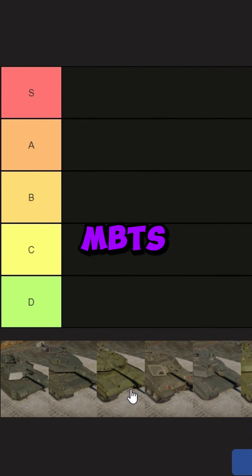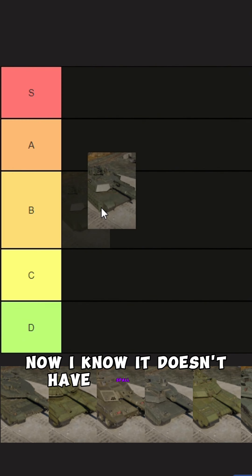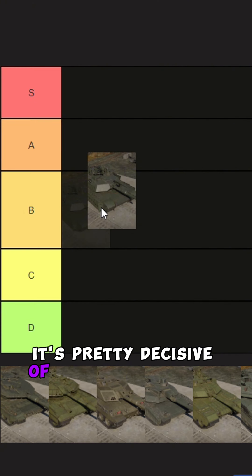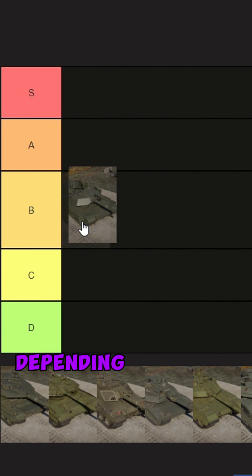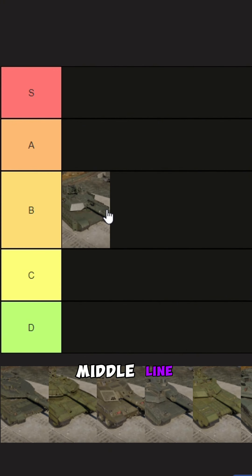This is top Wurthliner MBTs. We're going to start with America. I know it doesn't have spall liners. It's pretty decisive of whether it has an IRL or not, depending on who you ask. But it's just not survivable. Middle line, B tier.